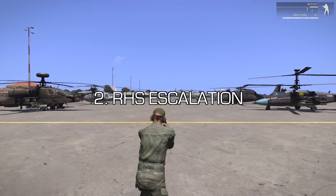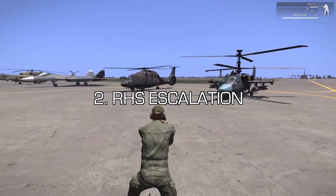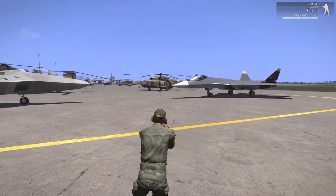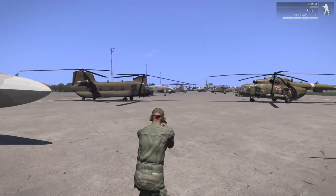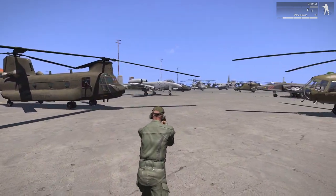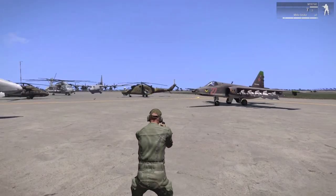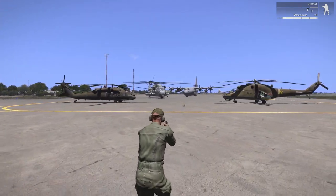Coming in next at number 2 is Red Hammer Studios Escalation, which basically adds in the weapons, equipment, and vehicles of the US and Russian forces. As you can see here, part of this pack is a massive collection of aircraft, of which many have a range of different variants. The best thing about RHS, though, is that many other mods support it these days, meaning you can just turn it on and automatically replace the vanilla factions, which is great for pilots because in terms of aircraft this mod on its own has got a lot more to choose from than the base game.